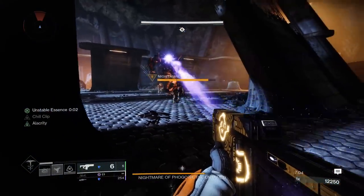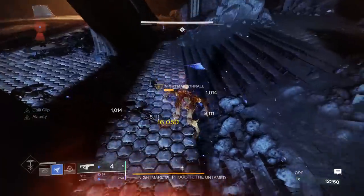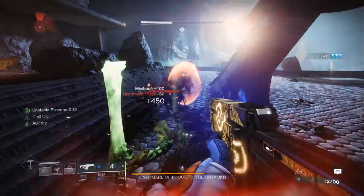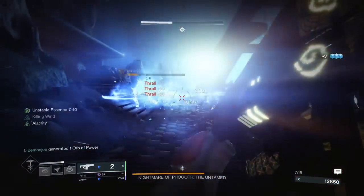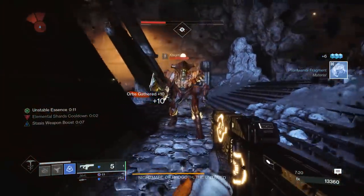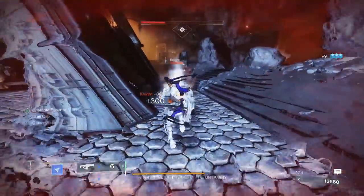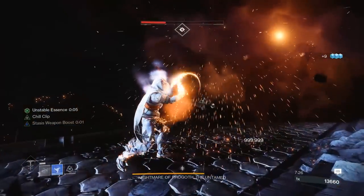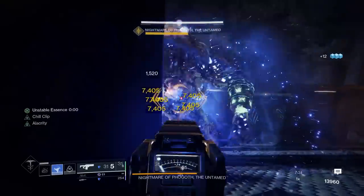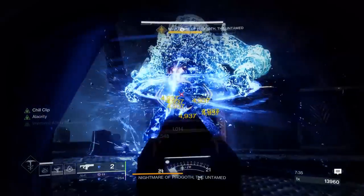Deliverance is an appealing option — it comes from Vow of the Disciple, making it craftable and much more user-friendly for god rolls. It can roll with Compulsive Reloader Chill Clip, the perfect synergy for the Chill Clip perk, but it can also get Demolitionist in the first column. You can freeze and kill enemies with Chill Clip, get grenade energy, throw a grenade that reloads your weapon — it's a fun gameplay loop, and this fusion is a massive upgrade over Burden in just about every way.